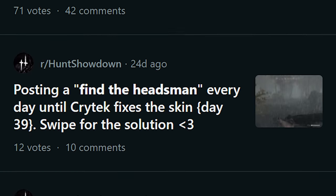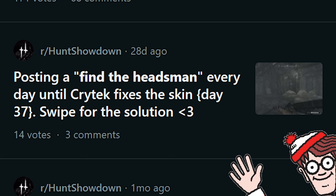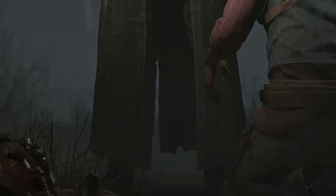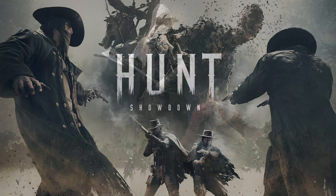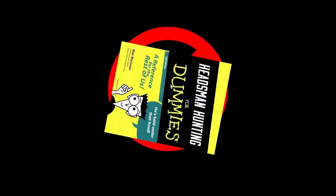Despite this, Headsman has managed to turn the Hunt Showdown subreddit into a two-month-long game of Where's Waldo. Because, as it turns out, a man covered head to toe in a gray bedsheet is obscenely difficult to spot in a game whose whole color palette is like three neutral tones. And seeing how long it took Crytek to address Kane, I've decided to take matters into my own hands and create a straightforward, absolutely no-nonsense guide on how to hunt Headsman.